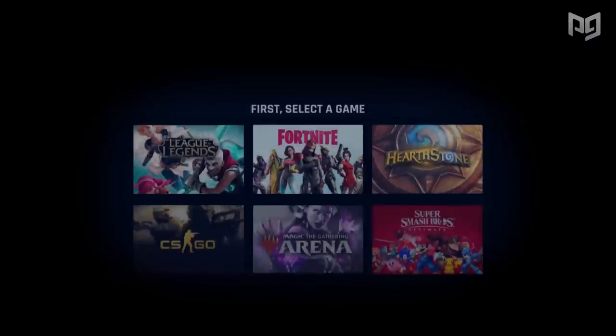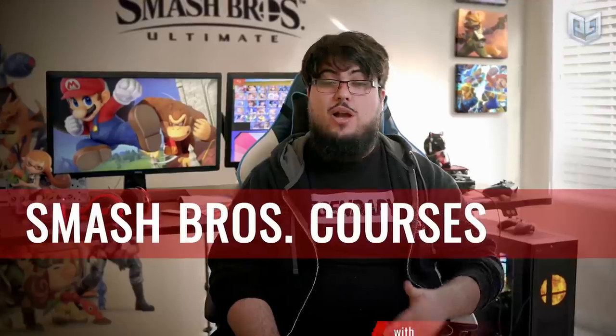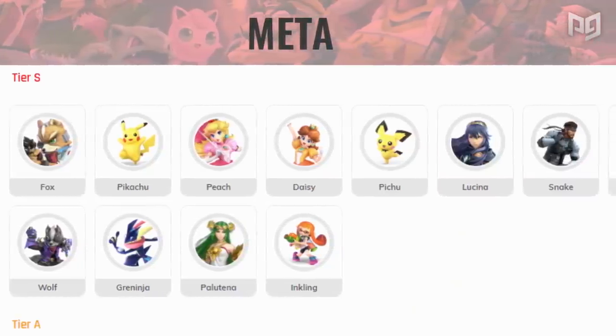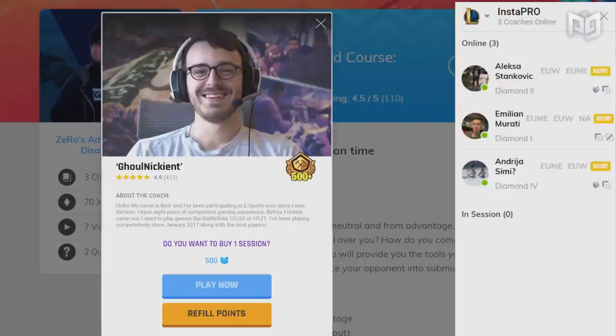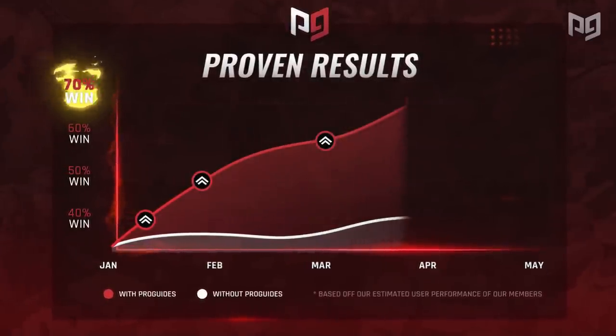Have you checked out ProGuides.com? If you're looking for character guides, tier lists, and instant access to coaches, ProGuides.com is the place to be. We've also got courses with top players like MKLeo, Xero, and ESAM so you can learn Smash from your favorite pros.